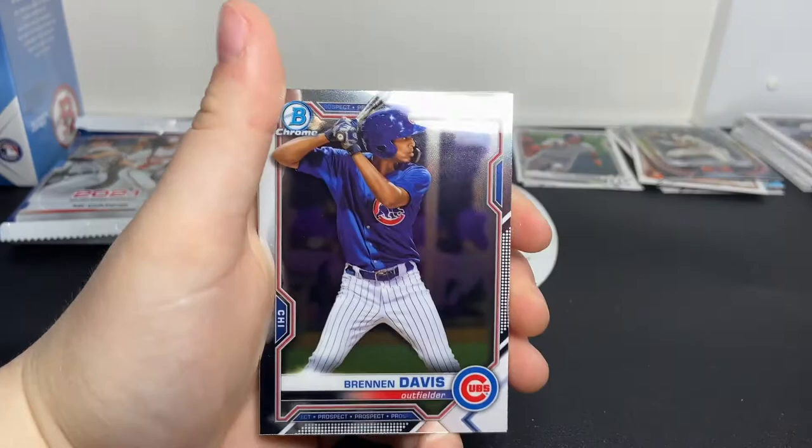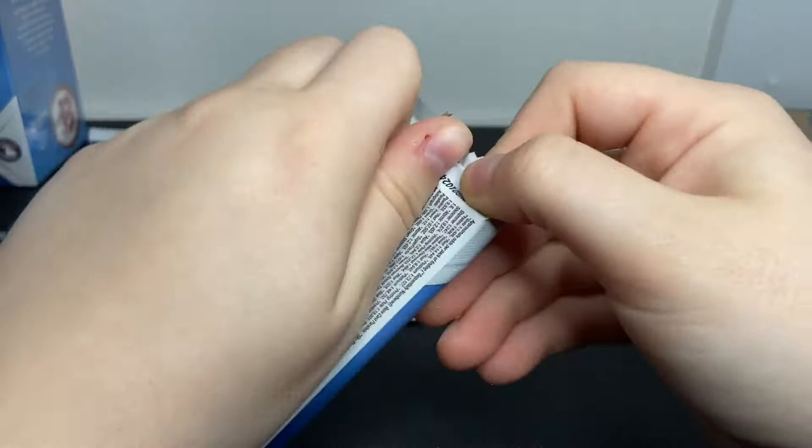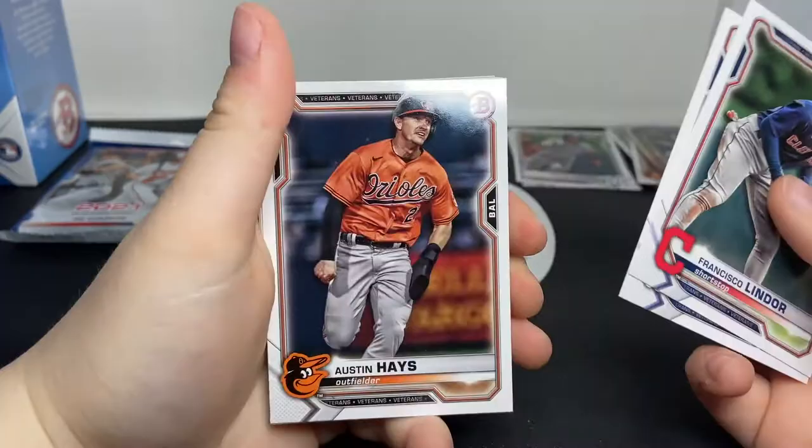Brennan Davis chrome, Xavier Edwards, Alvarez, and Walker. We haven't gotten a lot of big name First Bowmans yet. I think the only one that I know of is Austin Martin - it'll be nice to get one of him chrome too.